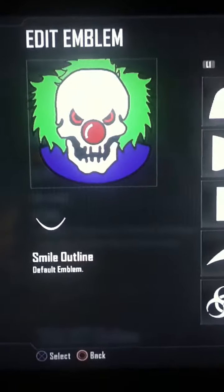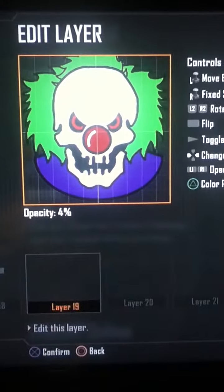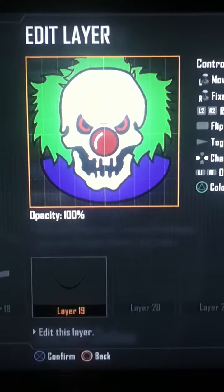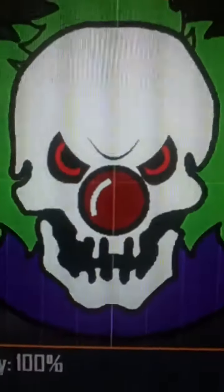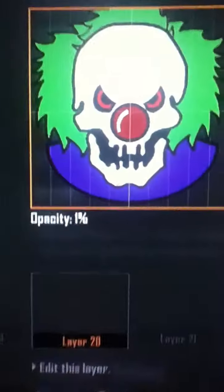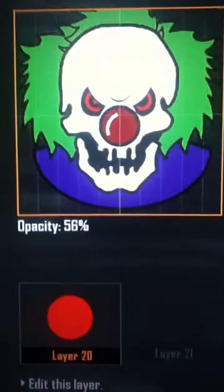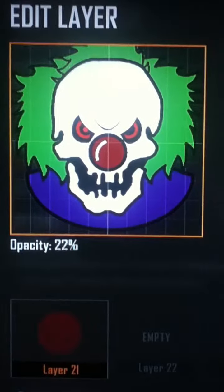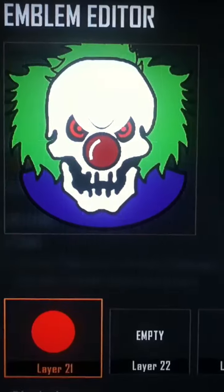Then you'll use a smile outline, make it black and small, put it in between his eyes — yeah, like that. Now you will do pupils; you can do again whatever color you want — I chose red. Just do a little circle inside each eye, like so.